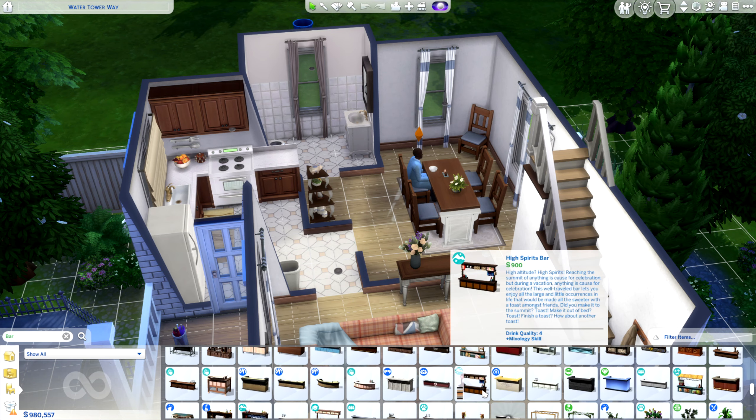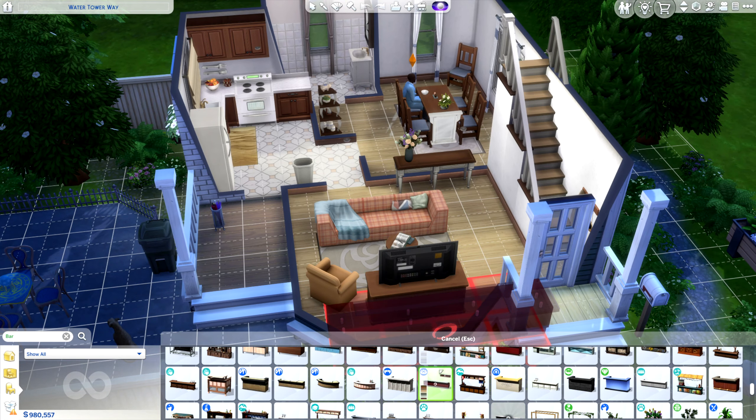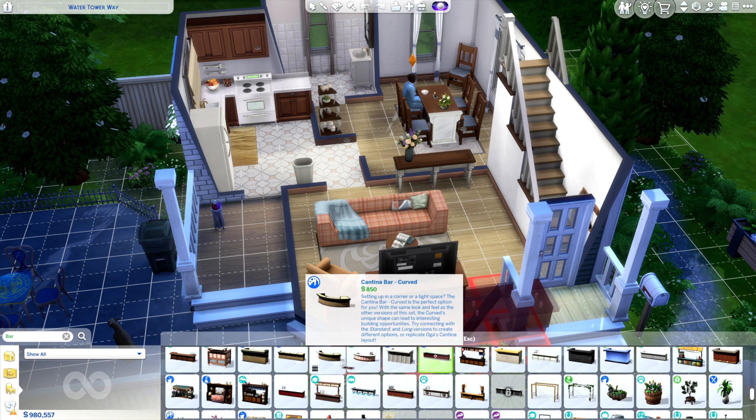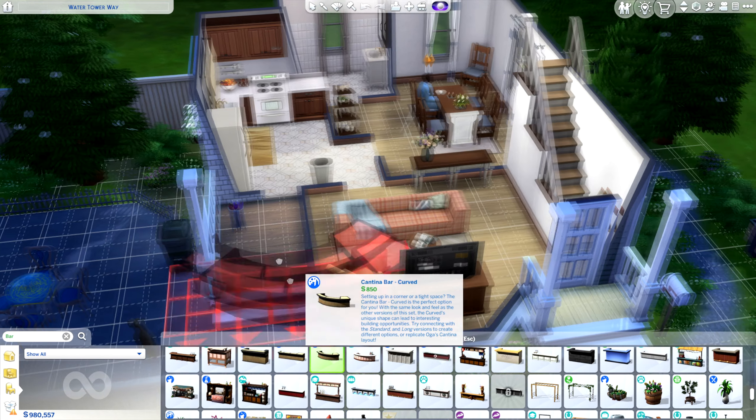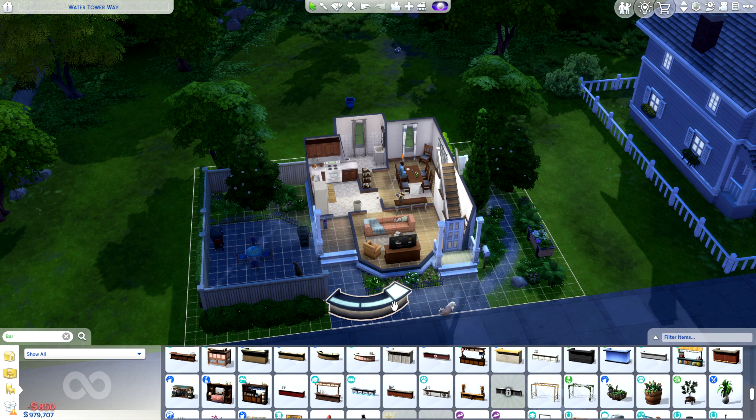If you scroll down, you'll see that there's all sorts of different bars that you could really buy. Just grab whatever one fits your house the most.